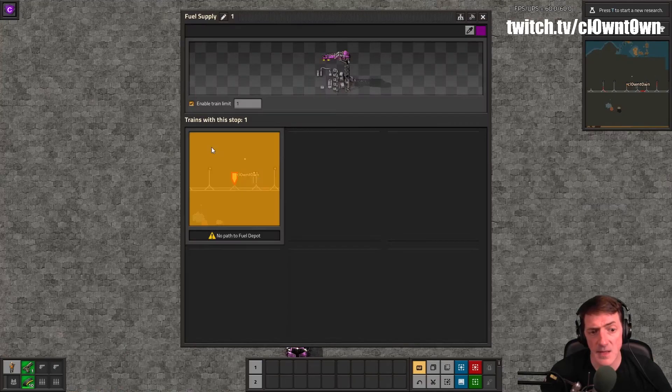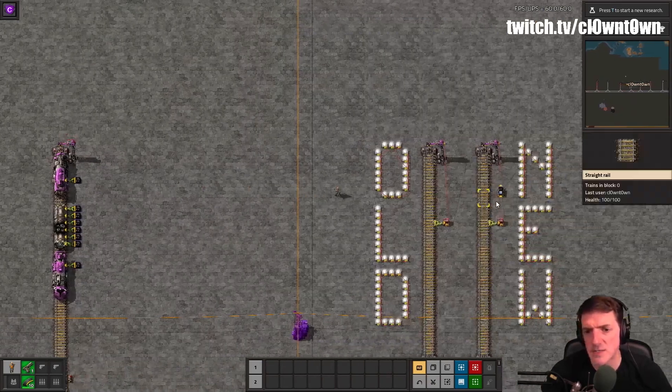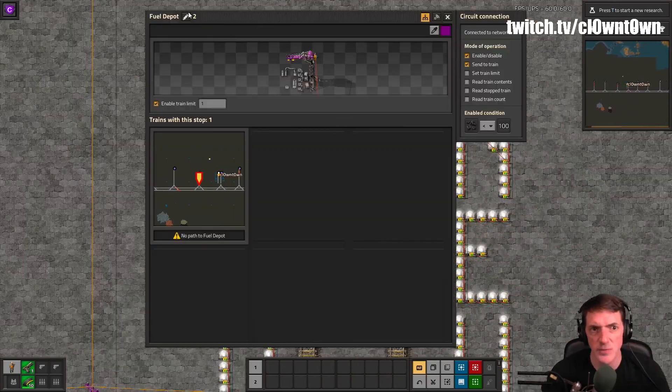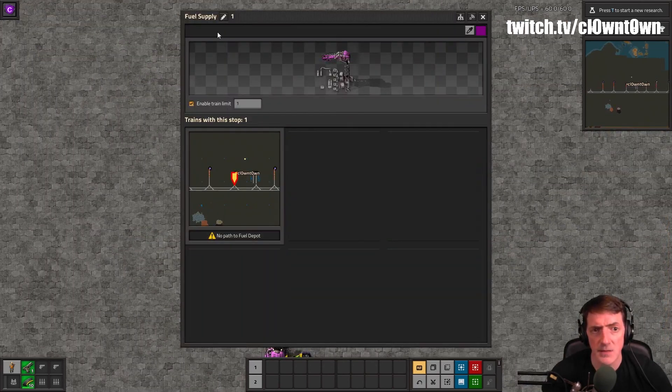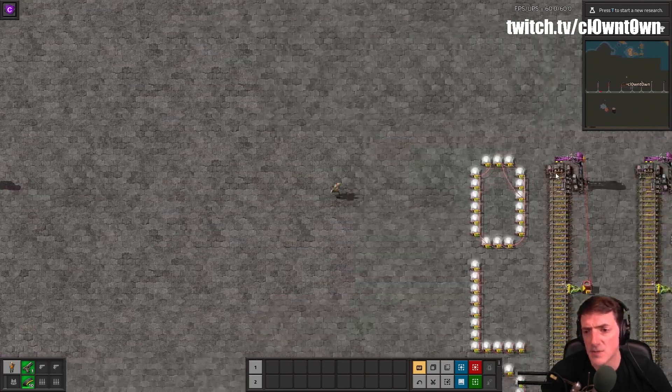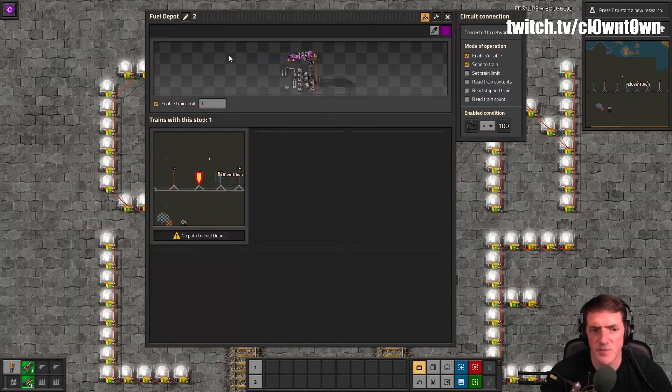That station is called "fuel depot" and I've got two train stations set up here called "fuel depot." In fact, as your base expands this number will go way up, because you want fuel drop-off points everywhere. You should probably only have one fuel supply but multiple fuel drop-offs or fuel depots.